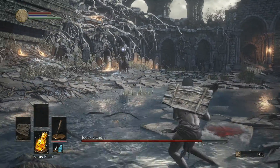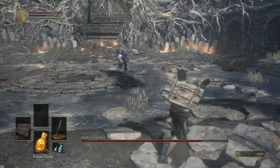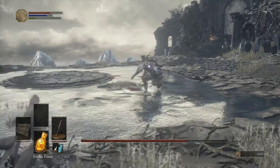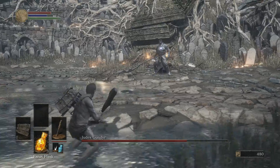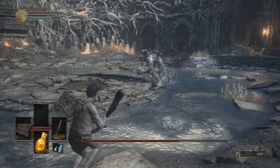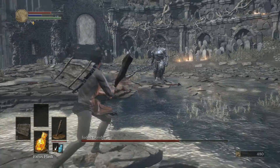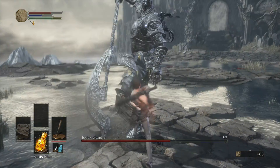Now he's going to start his wild sweeping attacks - watch him. Here comes more rushing attacks. He's sidestepping - about to jump. Here he comes, hit him a couple times and roll out. We're getting him, definitely going to get him. Here's his jump - I noticed he moved a little erratically that time so I only got one attack in. But he's almost down to second phase. Sidestepping again, waiting on him - here's his jump. There we go, we got him into phase transition.